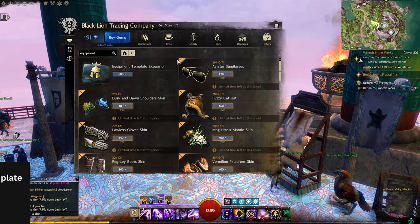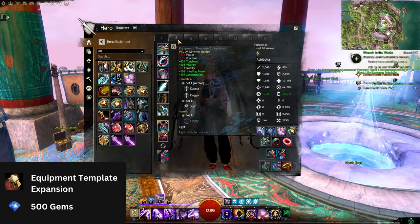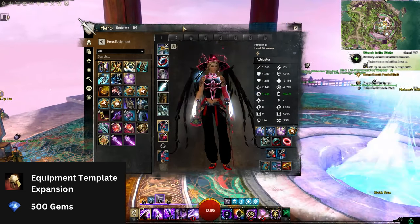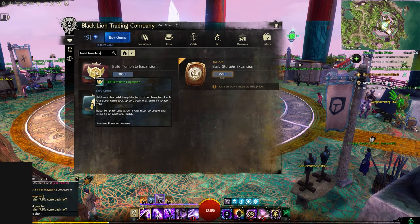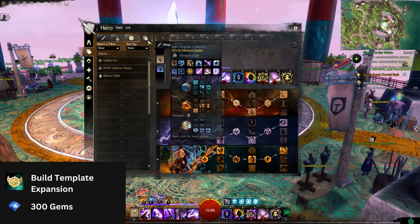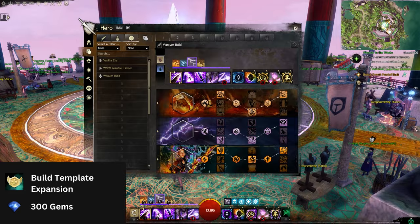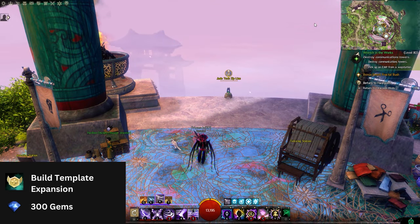Whether you have a legendary set or many ascended items, if you prefer to play one class for different roles, then you need to get yourself an equipment template expansion or two. This item allows you to swap to different equipment on the fly — for example, going from your Staff Berserker to your Sword Focus Vipers gear. However, if you play different classes for different roles, then having this makes less sense. The last item, which synergizes with the equipment template expansion, is the Build Template Expansion. This allows you to have different build traits for different equipment templates, letting you swap from a Tempest to a Weaver build on the fly. Both items cost 500 and 300 gems respectively, and it's advisable to wait for discounts.